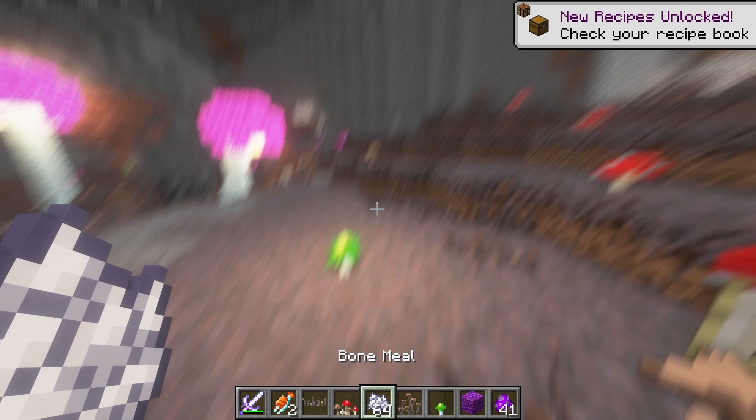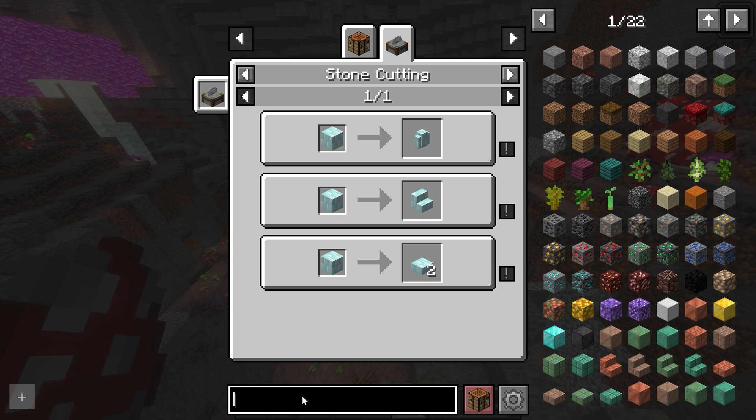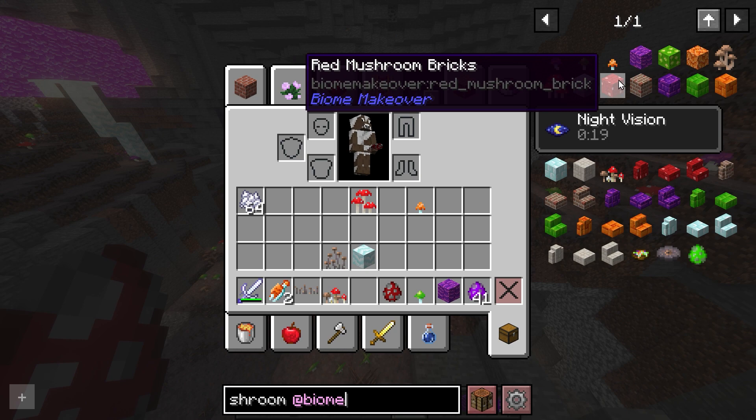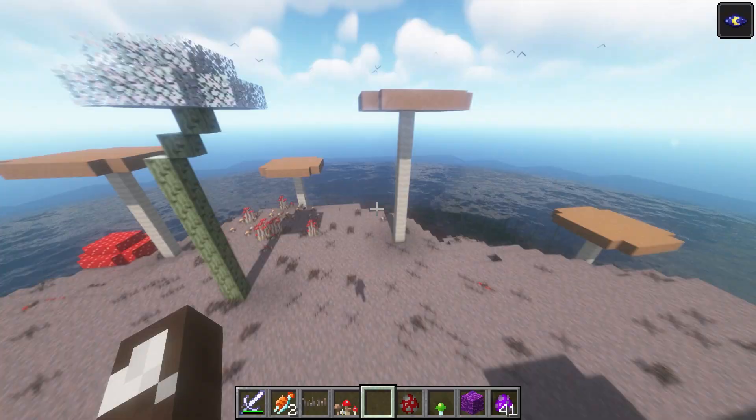We can see the various different colored glow shrooms, which have stem blocks. For instance, this glow shroom can be made into bricks, slabs, stairs, and a bunch of different materials. Here we can see a more complete list of some of the blocks in this biome, including mushroom bricks, which is quite a cool block — they've got a pretty cool look.